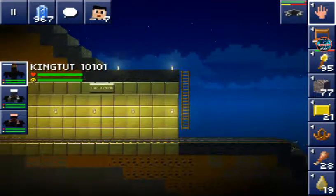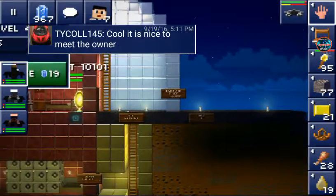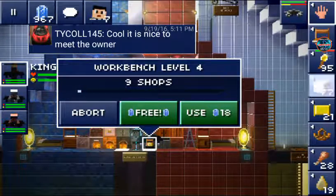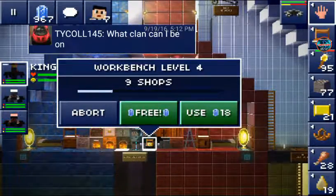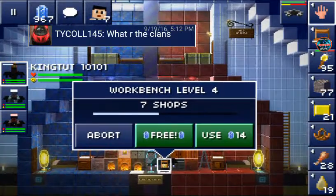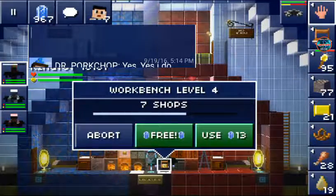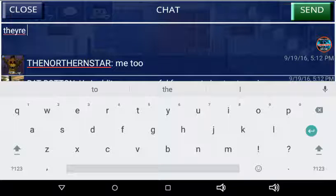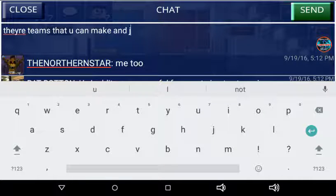If you have any suggestions for the server you can probably send me an email or something. I've been on the past couple of days trying to improve the server as much as possible — like I added the mine so people could get money. I answered this guy's question — he's just asking about the clans. Clans are basically the teams that you can make and join.